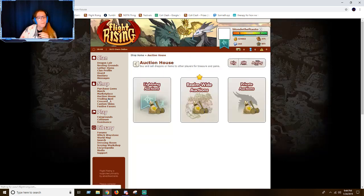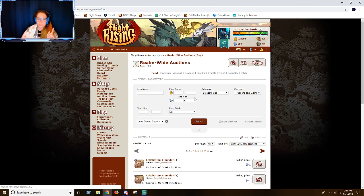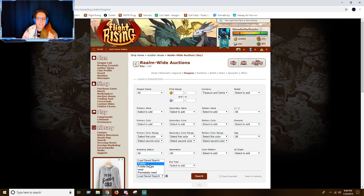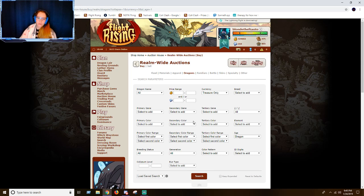As for purchasing fodder, you want to go over to the auction house — either your flight auction or your realm-wide auction. Realm-wide will usually have cheaper prices unless it's a dom battle, in which case definitely check out your flight. I have a fodder tab saved. When I go to buy fodder, I do it in treasure only because that helps me visualize how much I spent on this dragon versus how much more treasure I got out of it by training it up.